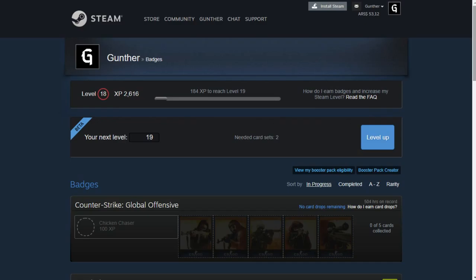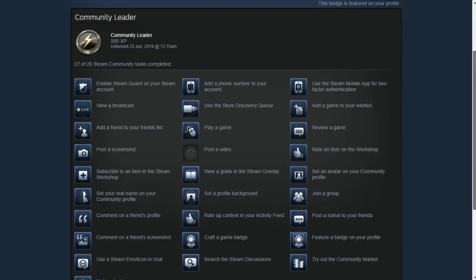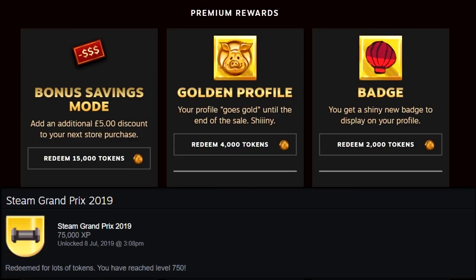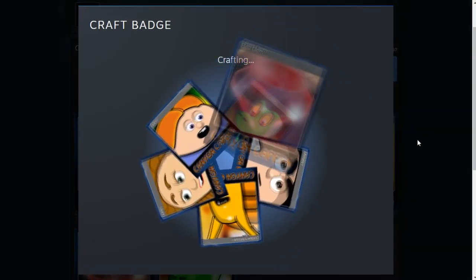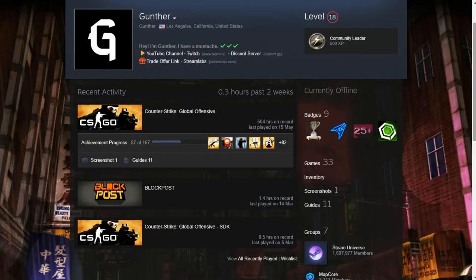Increase your Steam profile level. You can get five levels by completing these tasks for free. At big sales, you can also get a lot of experience to upgrade your level for free. Buy collection cards to increase the level of your Steam profile and make the badges. Use this site to search for the cheapest cards. Add screenshots, illustrations, and guides.